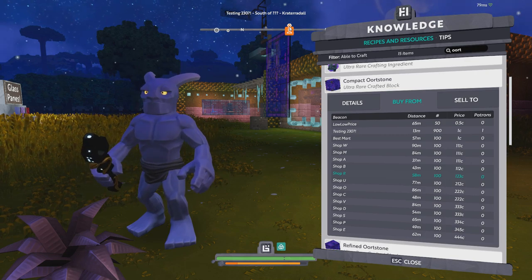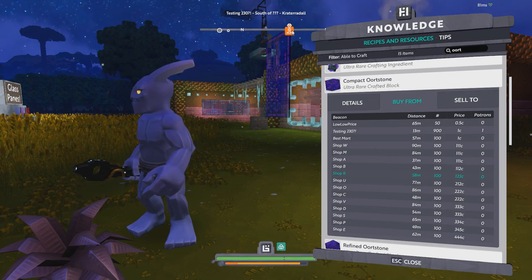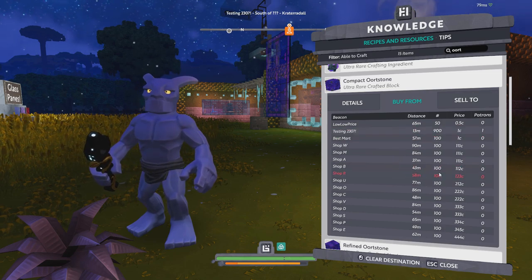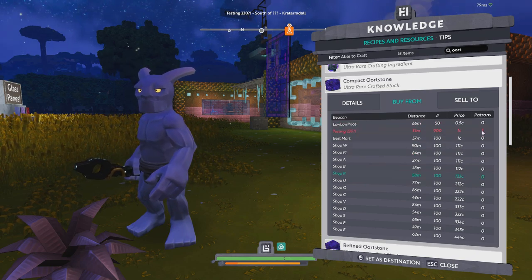Obviously this doesn't take into account portals or anything, so if you blindly follow the waypoint you might be traveling a good distance. However, it does list the distance right there, how many items are on the shop stand, as well as the price.